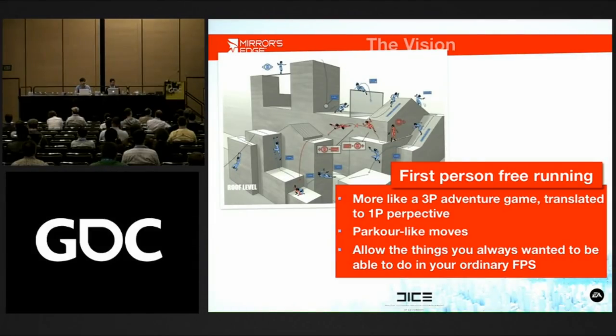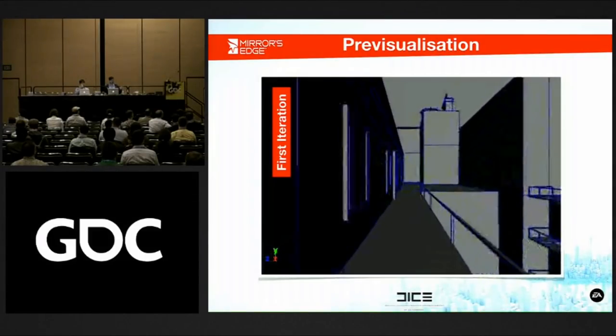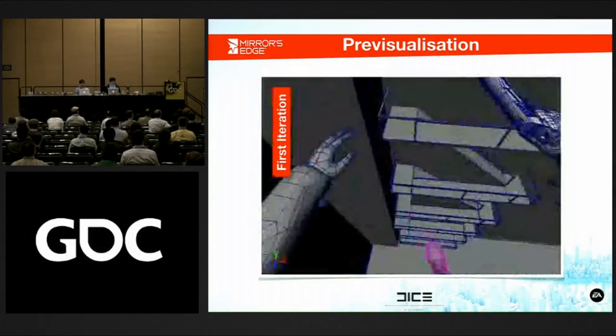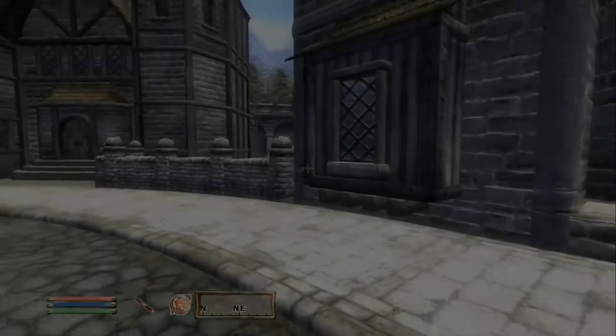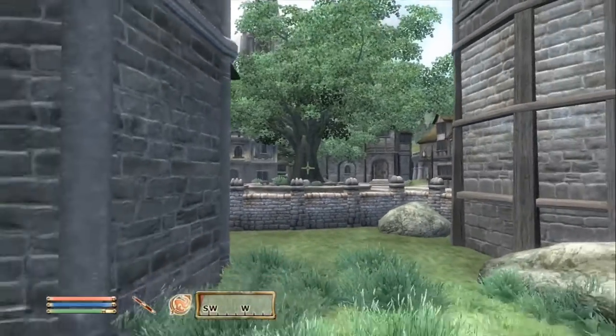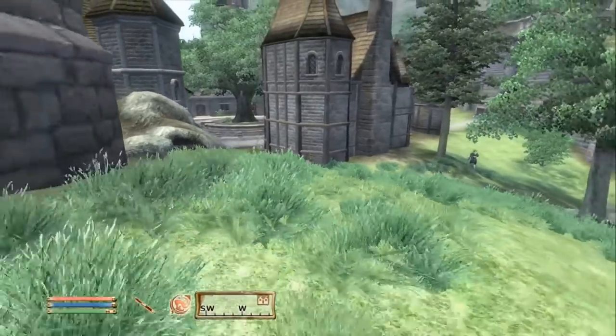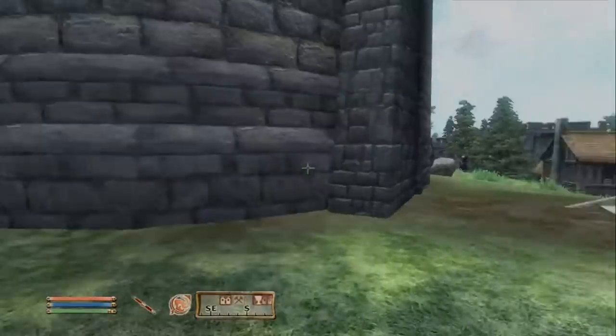However, DICE wanted you to be able to do things you could never do before in a first-person game. For example, if a player approaches a fence, the usual course of action would be to find a way around it. But in Mirror's Edge, the player would instead choose to hop over it. To pull this off, DICE had to develop a more dynamic camera suited towards movement, because up until this point, most first-person games used a floating camera technique where the camera would be fixated while the character moved.